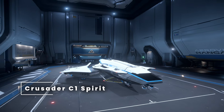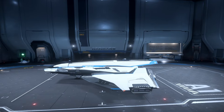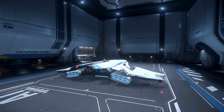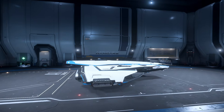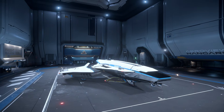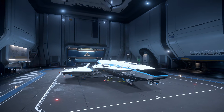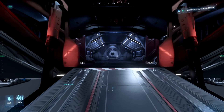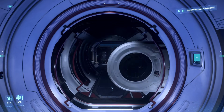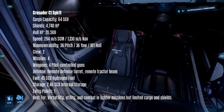In 3rd place is the Crusader C1 Spirit. It has weak shields — only one shield at 4,700 — and lower cargo capacity of 64 SCU. It also only has one entry point from the back, which is a drawback. But on the plus side, it has VTOL thrusters, is very lightweight so it feels great when flying, has a balanced loadout with 4 pilot weapons, a remote tractor beam, and is very agile — you can actually PvP with this ship.